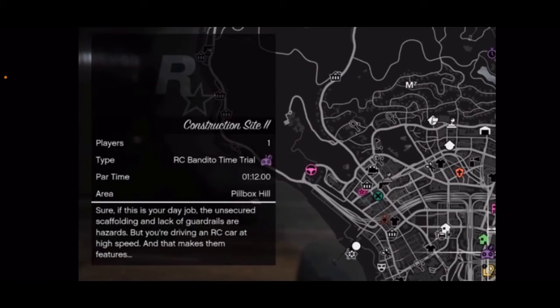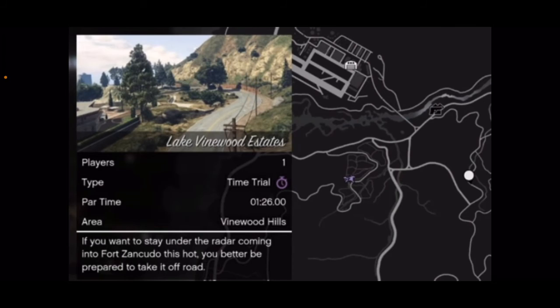Moving on to the time trials: the time trial for this week is Construction Site 2, which is for the RC Bandito and it's going to take 1 minute and 12 seconds to complete. We also have the Lake Vinewood Estates time trial, which is going to take 1 minute and 26 seconds, and you can do this in any vehicle. You can check out one of my videos for bike suggestions, but one that I use is the Vortex — it comes with the Criminal Enterprise Starter Pack.